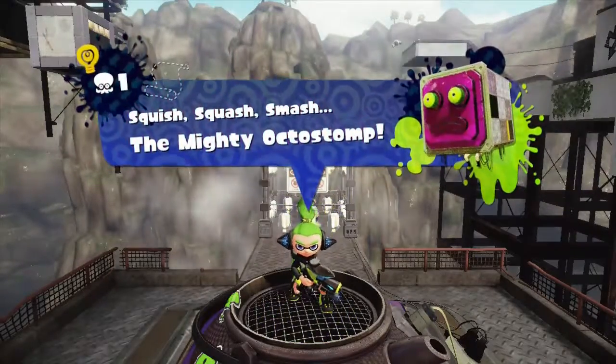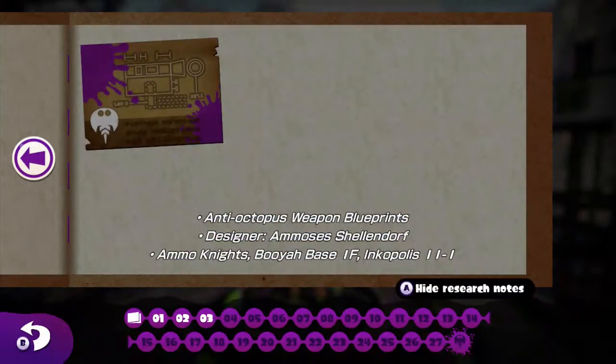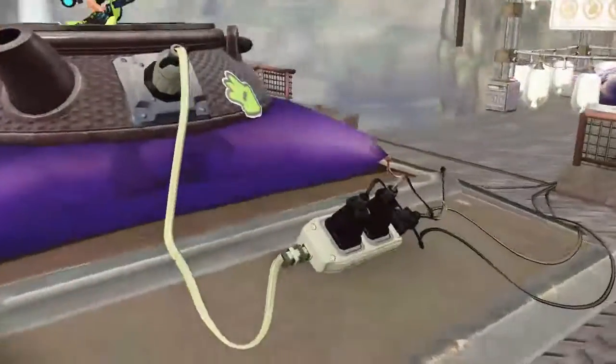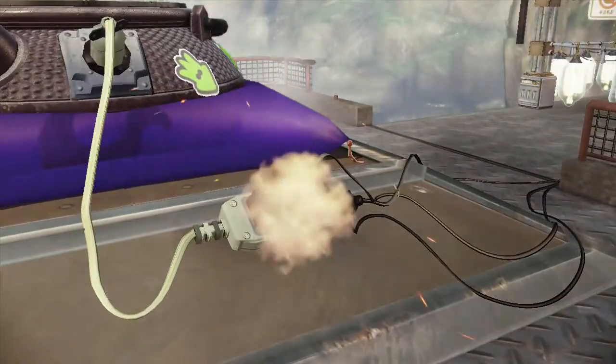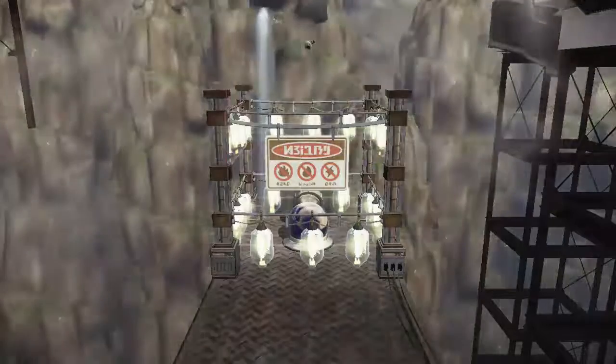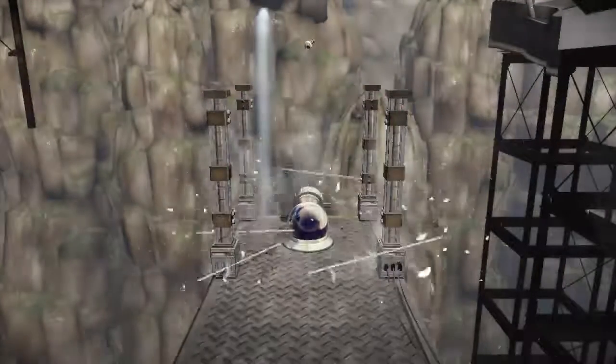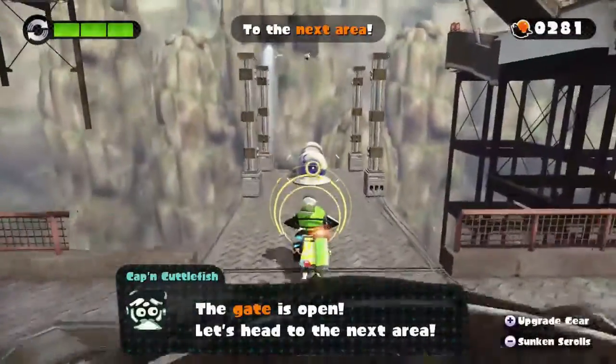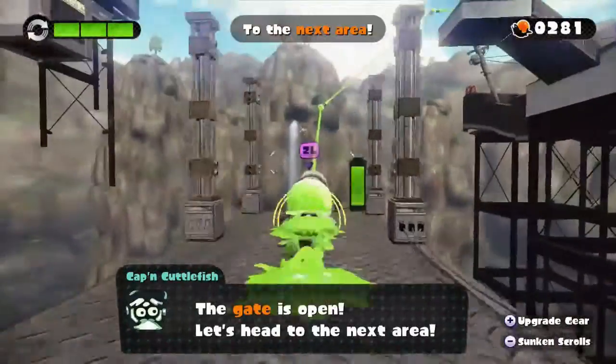And ladies and gentlemen, we have just gotten a weapon blueprint — Anti-Octopus weapon blueprints. Designer: Ammosis Schoendorf, Ammo Knights, Booyah Base, 1-4 Inkopolis. Octarian Electronics are not good. Let's go to the next area.